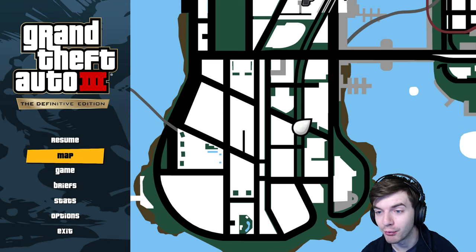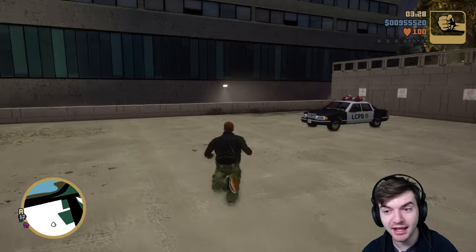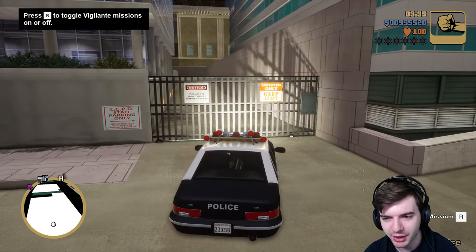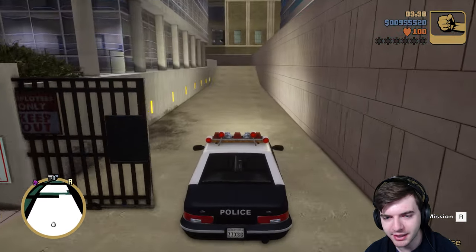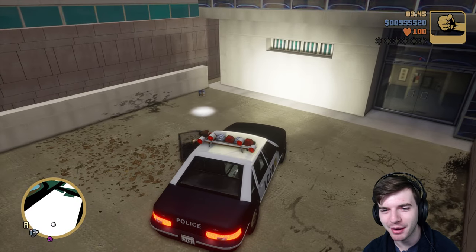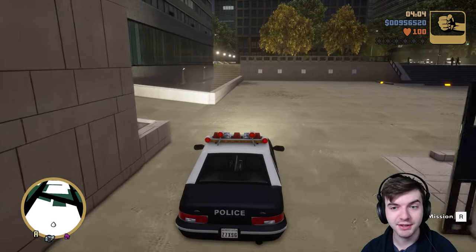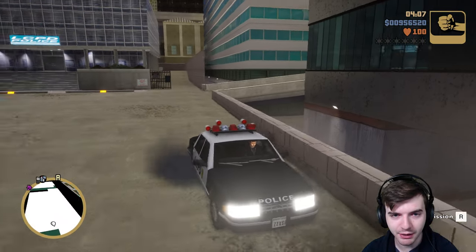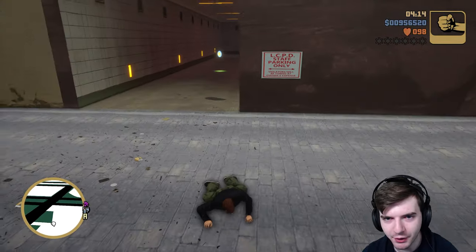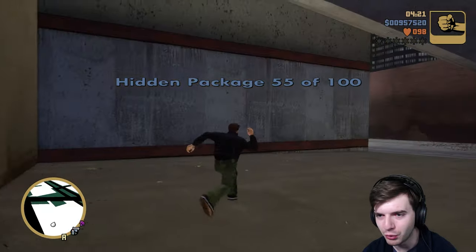The next package is going to be right over here. We're going to get out of our very beat up car and go behind the police station. Now that gate is not going to open unless we go in a police car, but thankfully there's one right here — that's all well and good. Go up behind here — oh, there's a police SWAT vehicle truck. I think I might want to drive one of those, but the police car is really fast and cool — I think I'll just stick with my police car. So the next one is going to be right over here behind the police station. We're going to jump over this wall and fall down here — it kind of hurt a little bit, but that's okay. And here's the next package — boom, number 55.